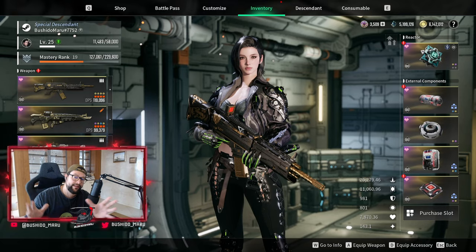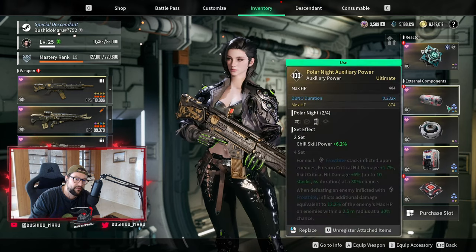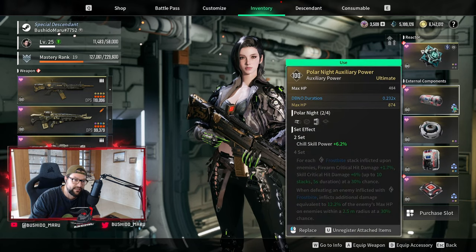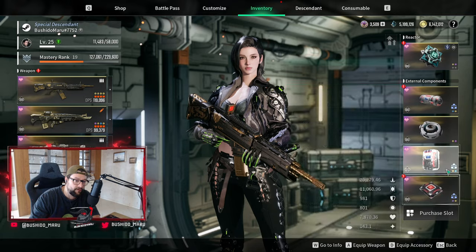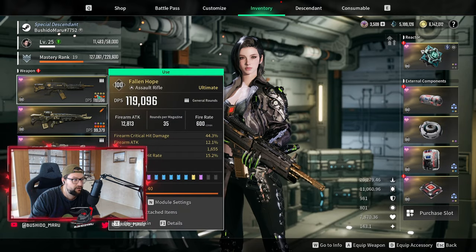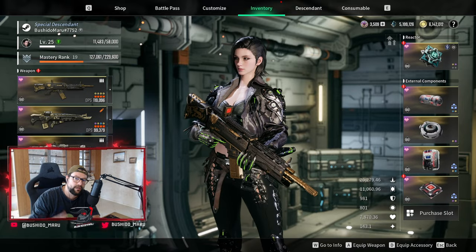First of all, they added some quality of life improvements. Now we can see if the component is a set with this icon over here. You can also see the color of your rolls, which is pretty cool. Same thing for the rolls and for your weapons as well — a pretty neat change.